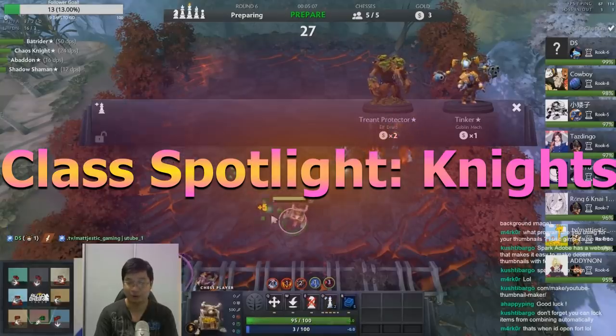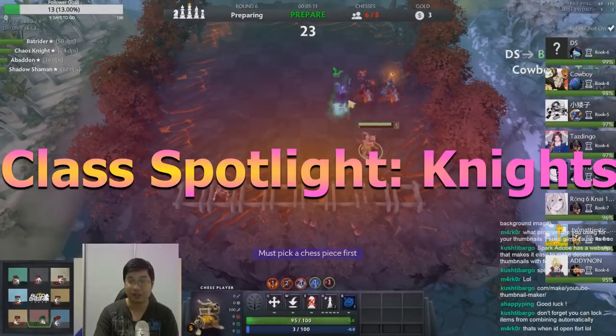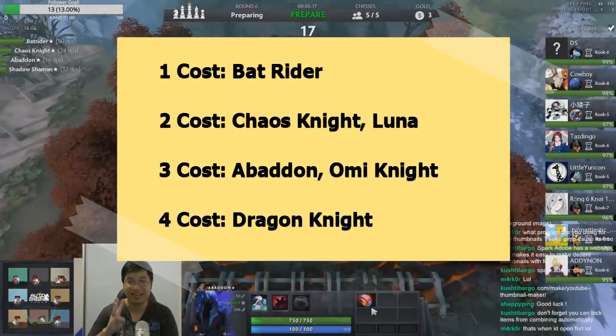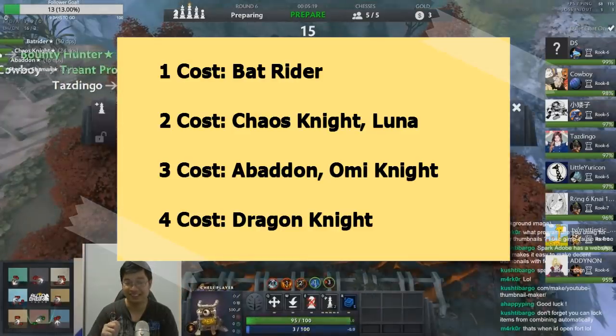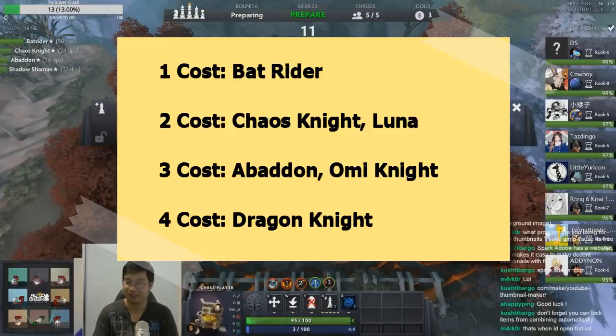Currently there are 2, 4, and 6 knight synergies. Let's look at the units first. The 1-cost knight is Batrider, 2-cost knights are Chaos Knight and Luna, 3-cost knights are Abaddon and Oni Knight, and the 4-cost knight is Dragon Knight. So yes, there are 6 knights in total.